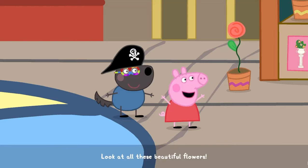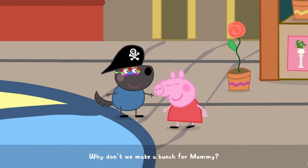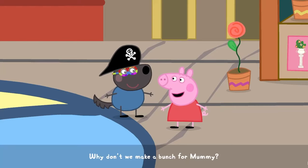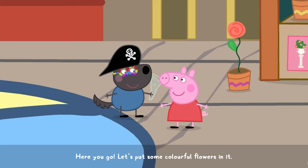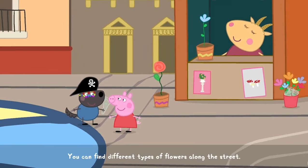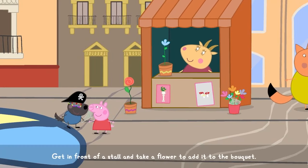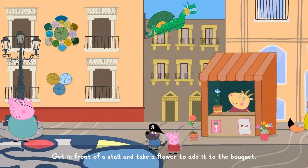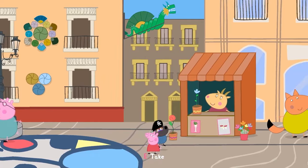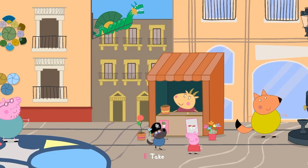Look at all these beautiful flowers! Why don't we make a bunch for Mummy? Here you go! Let's put some colourful flowers in it. Okay! You can find different types of flowers along the street. Get in front of a stall and take a flower to add it to the bouquet. We'll be right back.